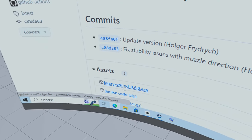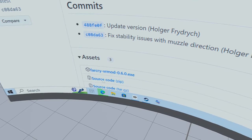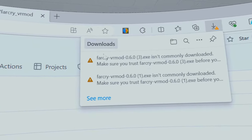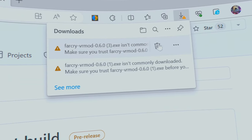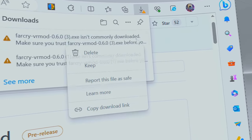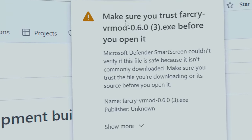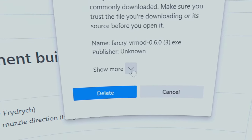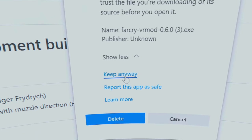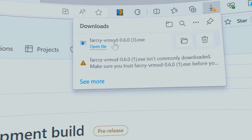Double click on the downloaded file and you'll get a browser warning. Click 'More actions', then select 'Keep'. This is because the file isn't signed. Then scroll down, select 'More', and then 'Keep anyway', and it will keep the file.